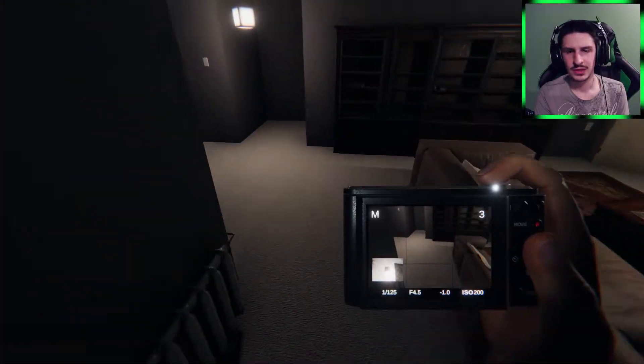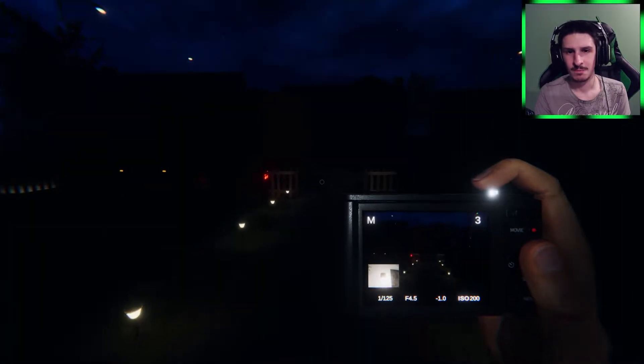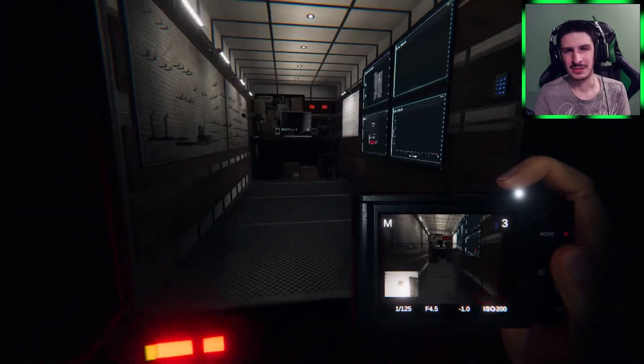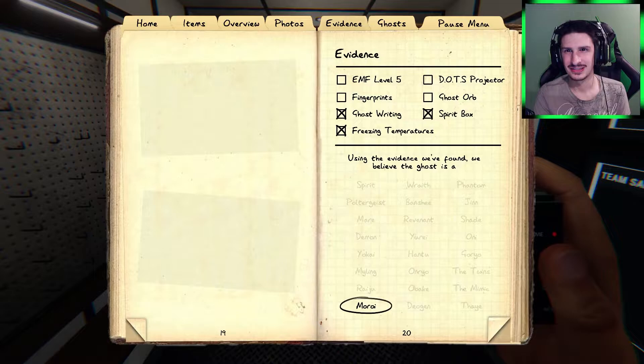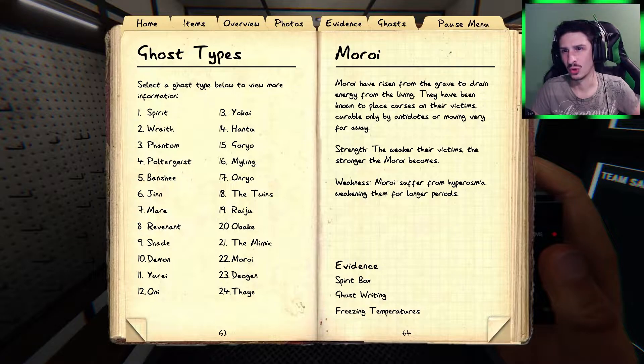Let's go back to the van for a second — I just want to rebuild the ghost intel and figure out what's going on. A Morai — the weaker their victim the stronger the Morai becomes. So the Morai have risen from the grave to drain energy from the living. They've been known to place curses on their victims, curable only by antidotes or moving very far away. Their weakness is that the Morai suffers from hyperasmia, weakening them for longer periods between hunts.